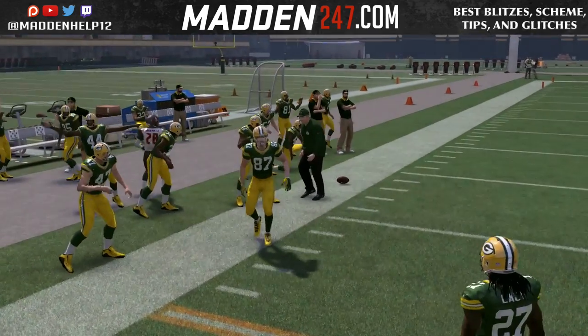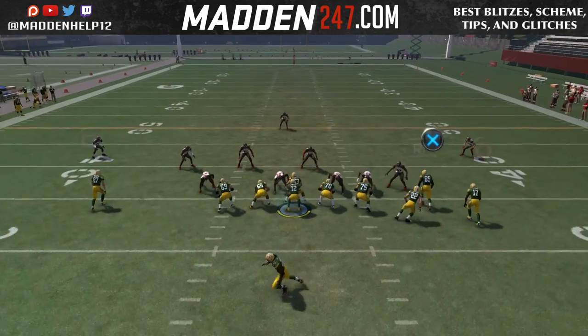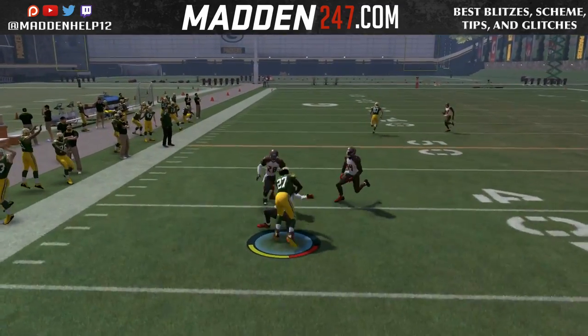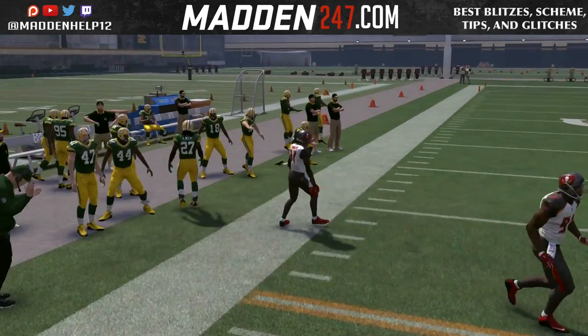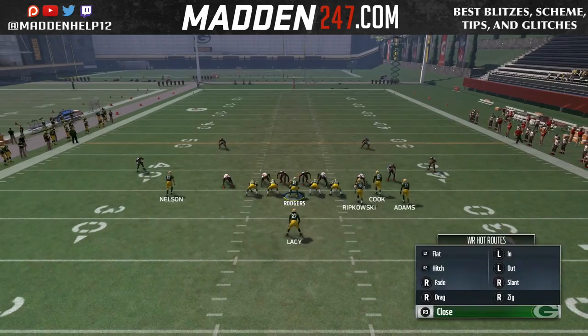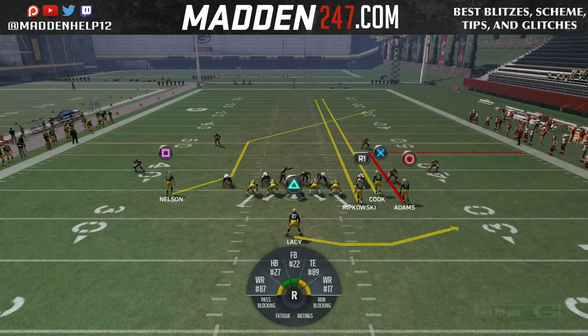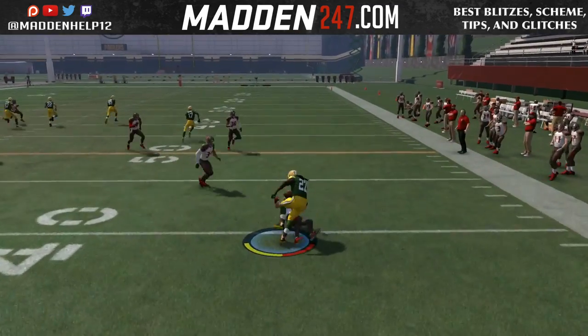Now you want to make sure to have the best success — have a guy with 96-plus route running at that out receiver on the left. And then you want a big running back, so in case you throw it in the flats you could run someone over, or have a battle ready, which I prefer, and just spam the X button. Here's just an example where we could do it to the left and then to the right as well.